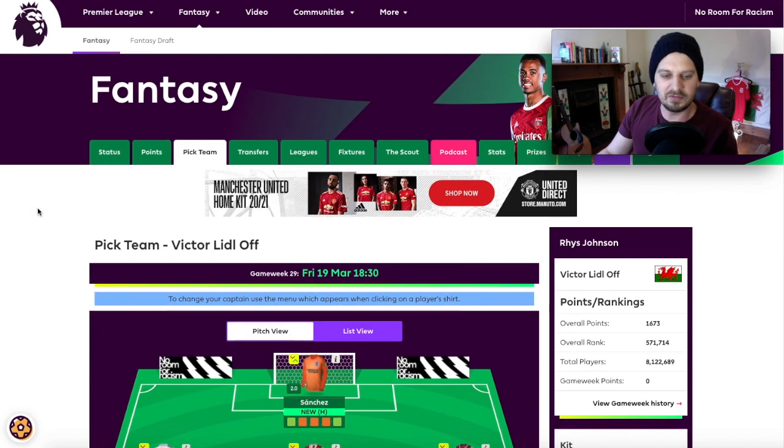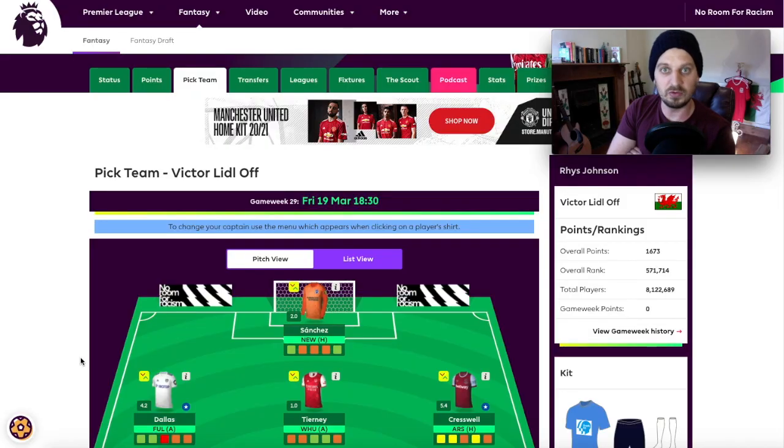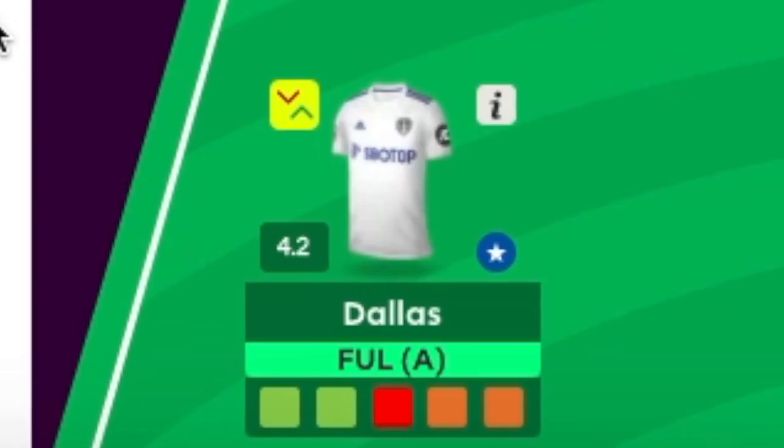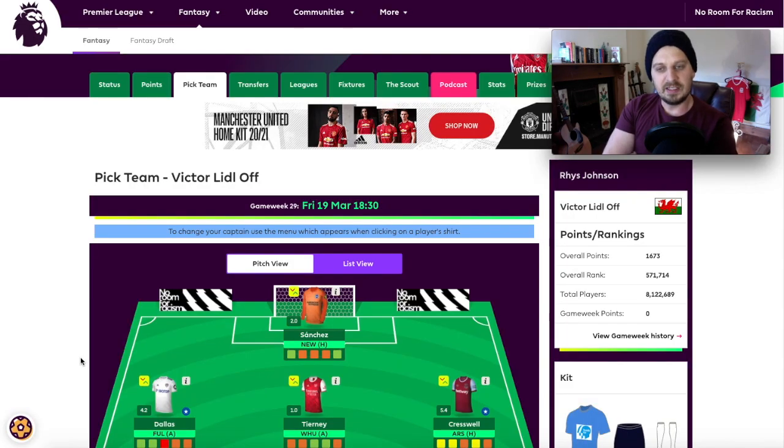You could make a case for all these games being nil-nil, but you can't pick 11 defenders. Sanchez in goal because of the Newcastle fixture. We've gone for Dallas at fullback - that Fulham game is a chance of a clean sheet, as Fulham can't score goals at the moment. Dallas is probably still the most threatening defender in the game, or at least in the top five, without a doubt.